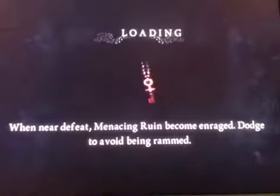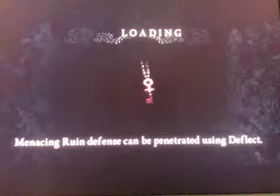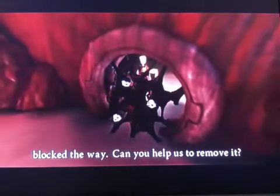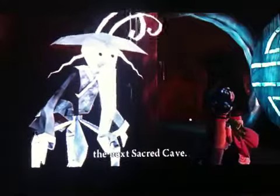Through here we have this cave. Hopefully I didn't miss anything because now I feel like I missed a memory. Through here is a weird cave with drawn flowers, and a bridge will complete the path, but this substance has blocked the way. Can you help us to remove it? I believe I've got the proper tool. At the top of the mountain you will find the entrance to the next sacred cave.